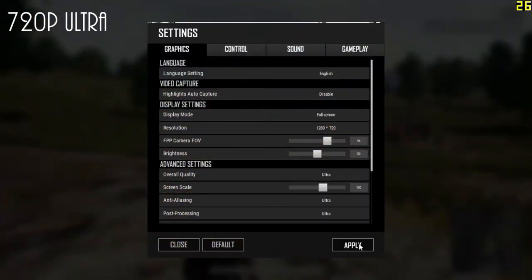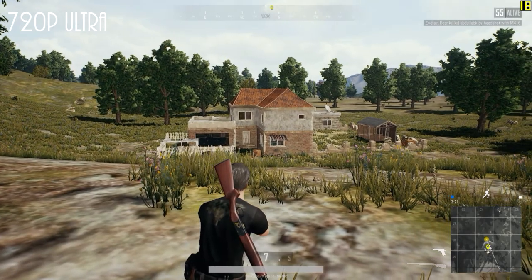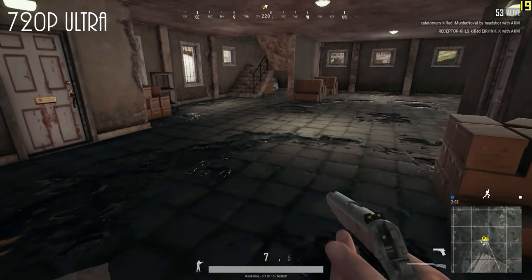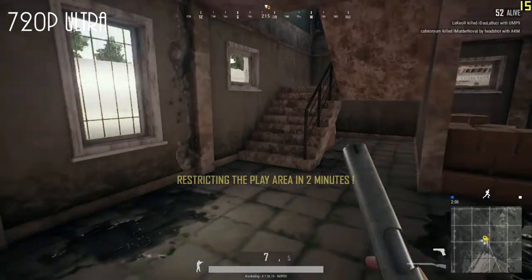I just skip over to ultra, because everything in between is not important. Obviously this is unplayable — like 19 FPS, and it even drops to 11 at one point, so that's out of the question.